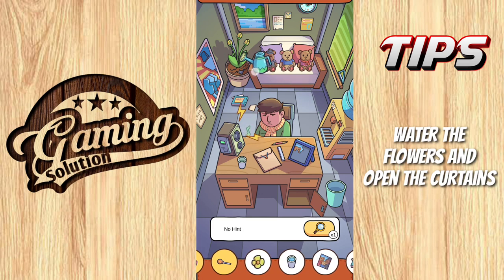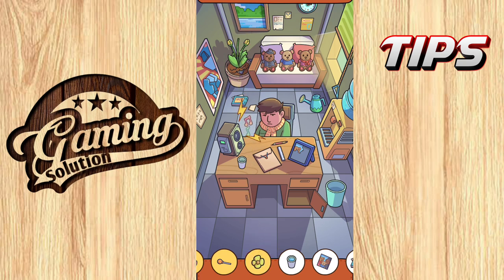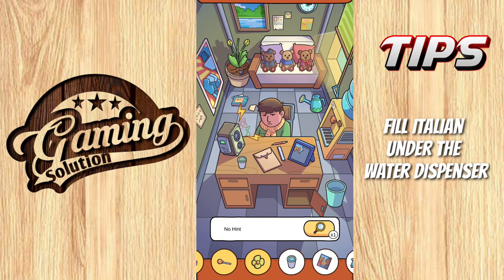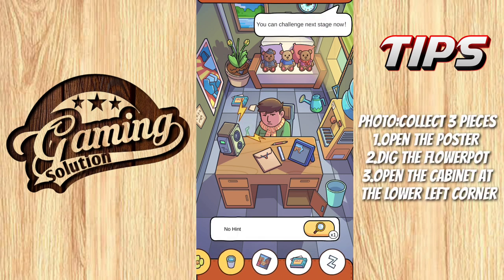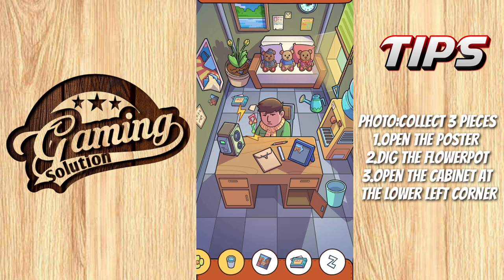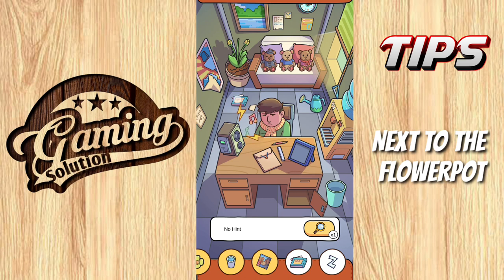Water the floor and open the curtain. Select the flower. Fill the subject — enter the water dispenser. Collect three pieces of the picture: first one is under the poster, second one is in the flower pot, and the third is in the lower left corner. This one is next to the flower pot.